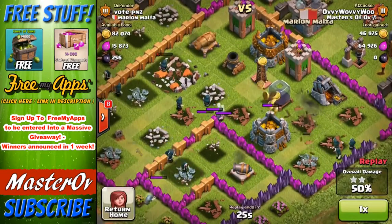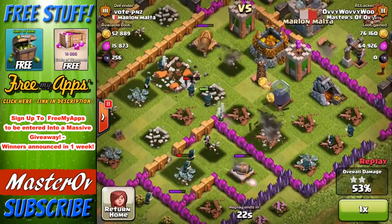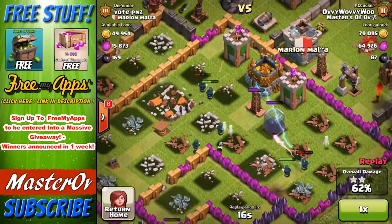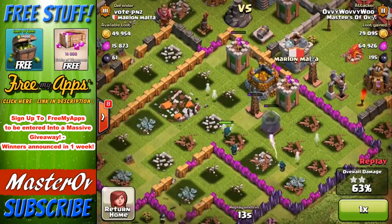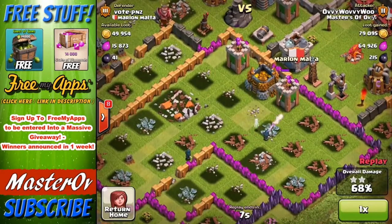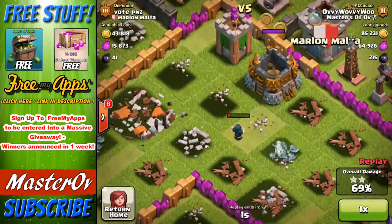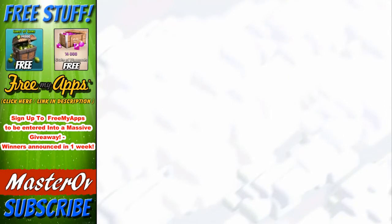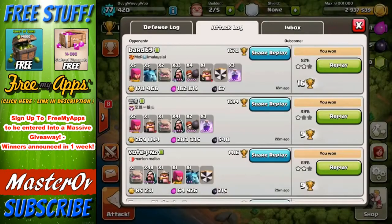The golem went down and just a few wizards were left. My wizards are level five — relatively powerful, not the most powerful, but strong. They are my favorite troop. Everyone has their troop identity: some people are barbarians, some are archers, some are all about the pekkas. I am all about the wizards. That first attack got us a two-star, though the loot was a little on the low side.